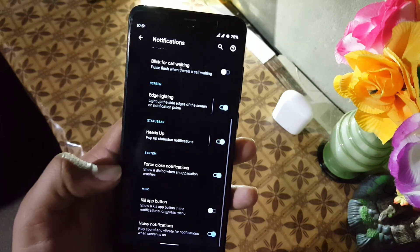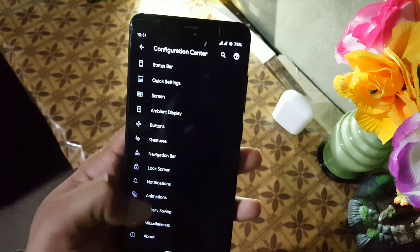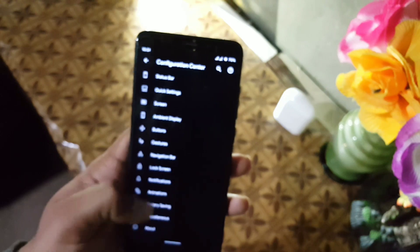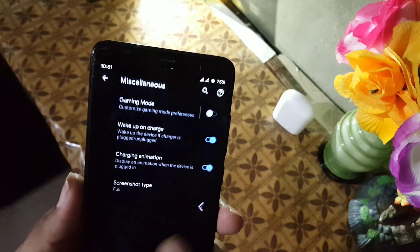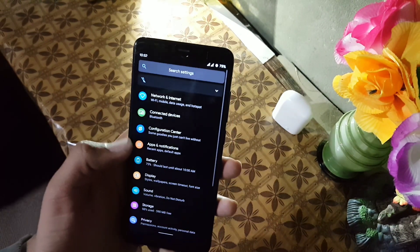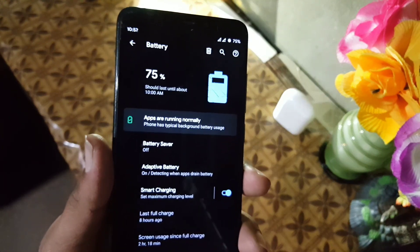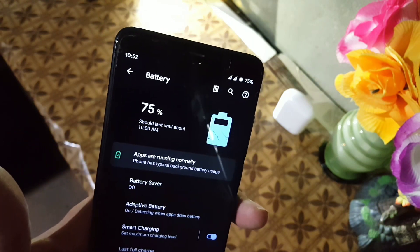Then we have heads up, snooze timer, and similar settings, followed by animations and a battery saving option with suspend actions. In misc settings we have gaming options including advanced gaming mode, wake on charge, charging animation, and screenshot type. You can also check the about section for this ROM. The battery performance is just amazing, even without a custom kernel, with battery saver, adaptive battery, and smart charging available.